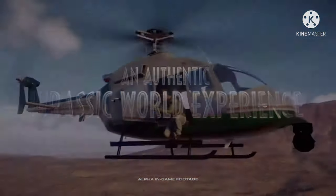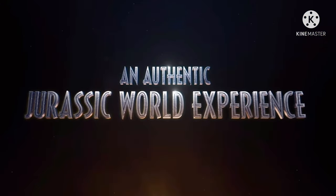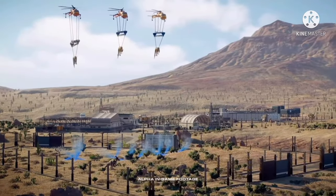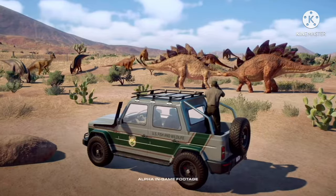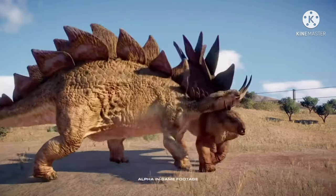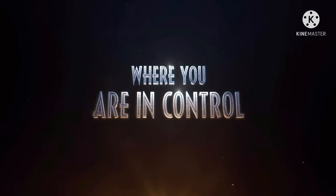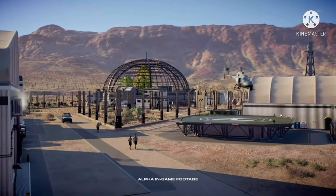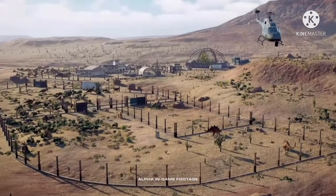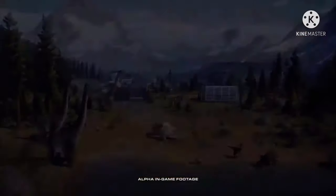It is still strange that the Mosasaurus is still shown in yellow and not the natural blue that it's been in the movies. Maybe it's because they don't want to reveal that one yet, even though they technically did in the teaser trailer. But I do like that it shows the Mosasaurus has its second row of teeth — thank God, because that's a signature piece of it.